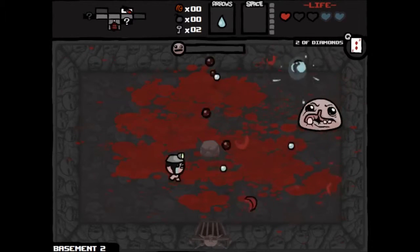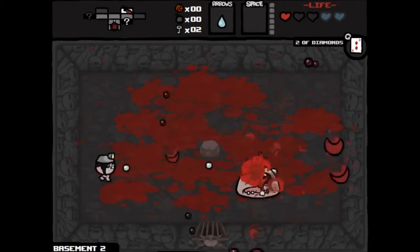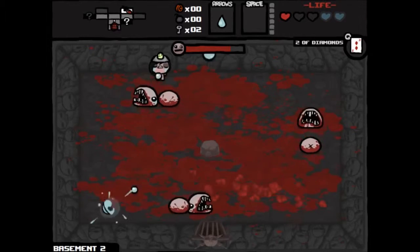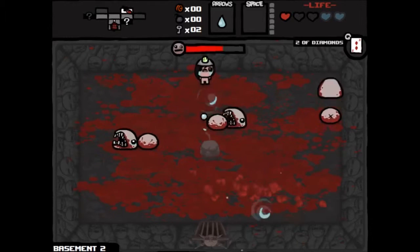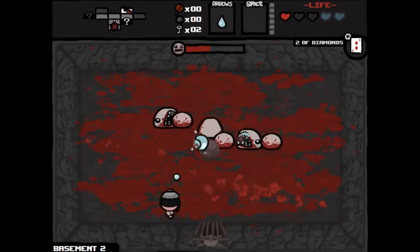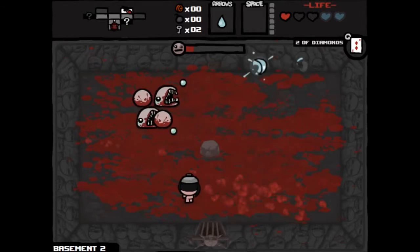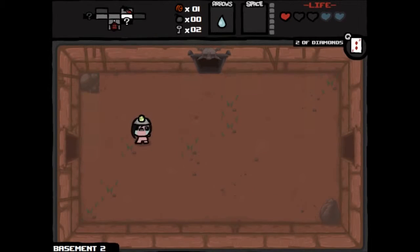After we kill Monstro, we fight Larry Jr. Three very small Larry Juniors. Keep doing damage to these guys. So little damage. Keep wearing them down, concentrate on not getting hit. Try to preserve those spirit hearts because I'm going to try and run around in permanent curse state after this.